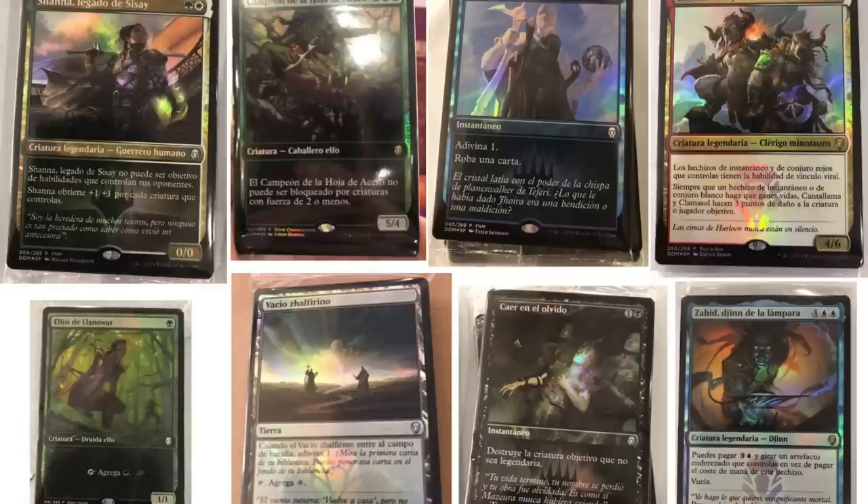I can tell you Llanowar Elves promo is going to be valuable long term — I have no doubt. I can tell you Opt promo is going to be semi-valuable long term, not as good as Path to Exile, obviously. I can tell you Wasteland is going to be valuable. Many cards in this set — the legendary cards — will have mass EDH appeal. Some of them are incredibly unique. What I look for in a set is: is the card unique? Or if I've seen it before, is it done in a unique way? Like Fali — I've seen her ability before, but it's unique because it's on a creature. That deck always wants a creature that can protect and attack and still have the ability attached, rather than something that's just an artifact.